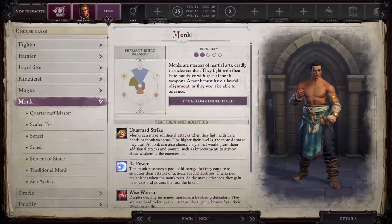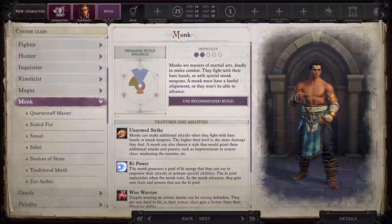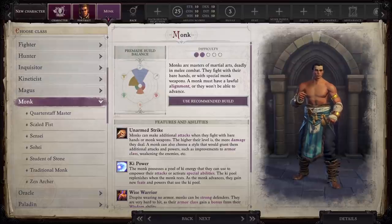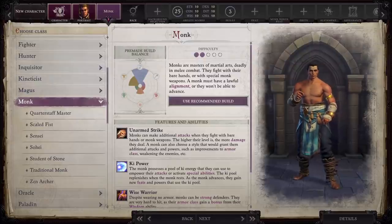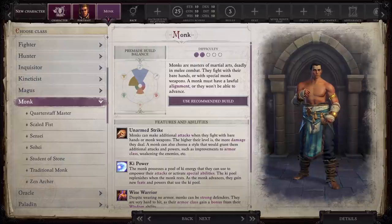Next up is Monk, and I've got to be honest — I avoid Monk like the plague. It has nothing to do with the class itself or anything Owlcat has done with it. It's really the Pathfinder fans who have made me decide to just avoid Monk at all costs, because every time I do a build, someone is telling me I need to either dip into Monk or dip into Vivisectionist. I don't understand why everybody loves to use those two classes as a crutch, so I stay away from Monk for the most part.